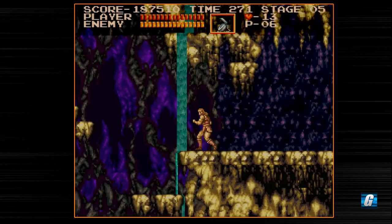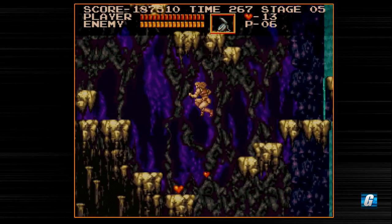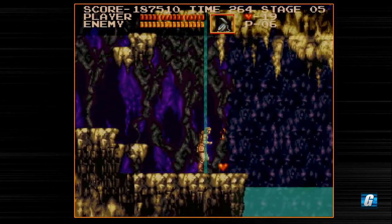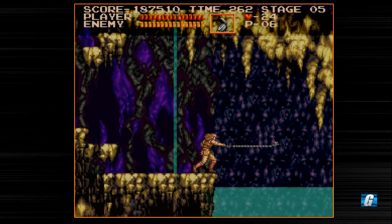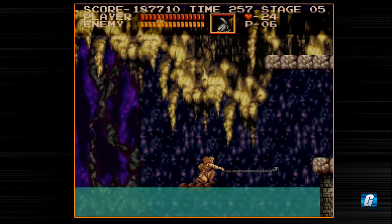So this is a secret area here — you can pretty much bash down this wall and then that guy will come out and you can try to pick an item. It's a little tough to pick the one you want. Let's see if we can jump on this. There we go. And this is pretty much going to be the last section on this stage.